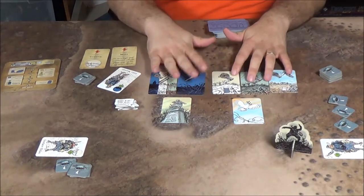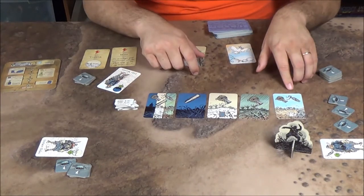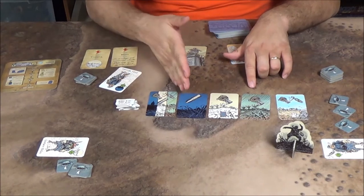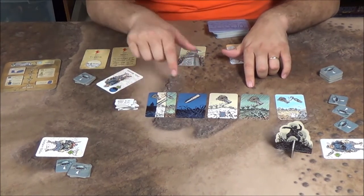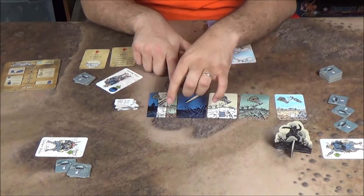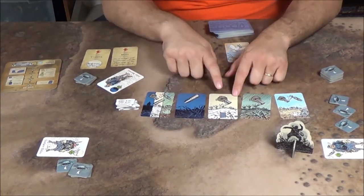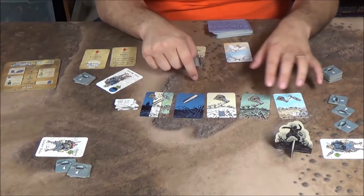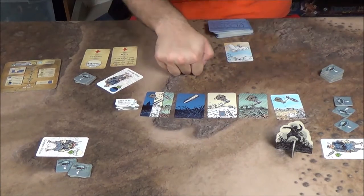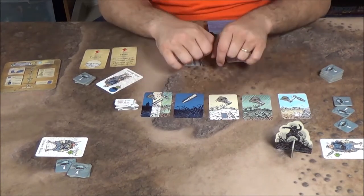These are some examples of cards you could encounter. They have different characteristics — symbols at the top indicating conditions. The most powerful card has every single condition: whistle, bullet, mask, night, rain, and snow. Others have fewer: one has just a bullet and nighttime, one has mask and snow, one has mask and rain, and one has a mask and a whistle. These are the different conditions that come up according to what ends up being played.